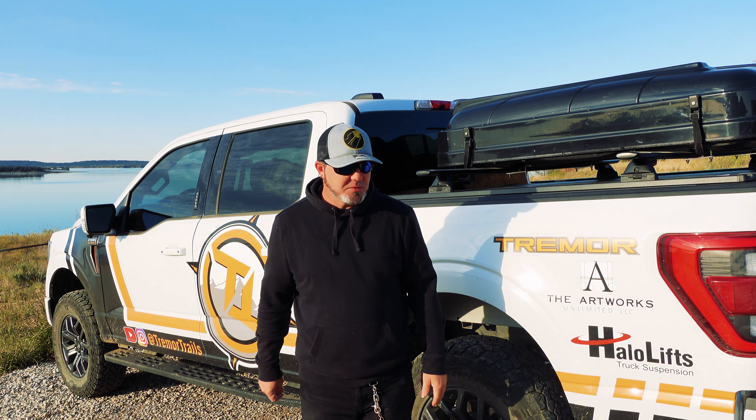That leads us to Mud and Ruts. Mud and Ruts is the default setting for off-road — it's meant to be used when you're doing ruts or any kind of unlevel ground. This is the mode you want to use the most when you're on trails. What they've done is changed throttle response so you're not throwing up rocks, but you're able to have enough torque to get you in and out of harder terrain. Remember: default setting, use this one the most.